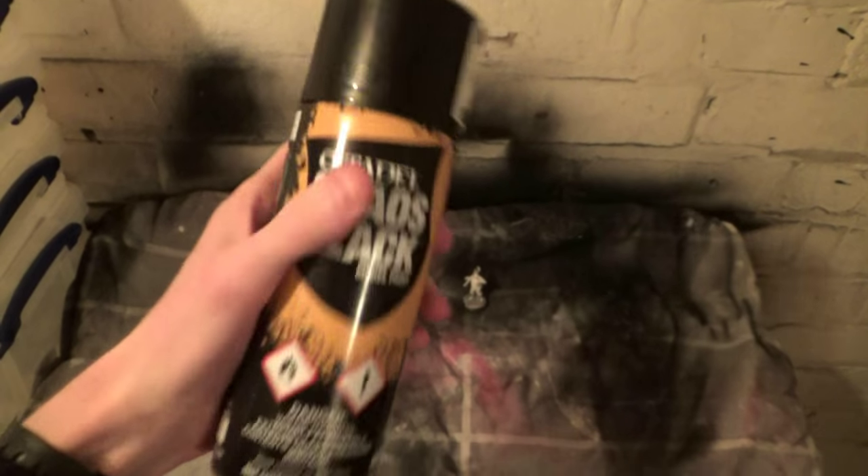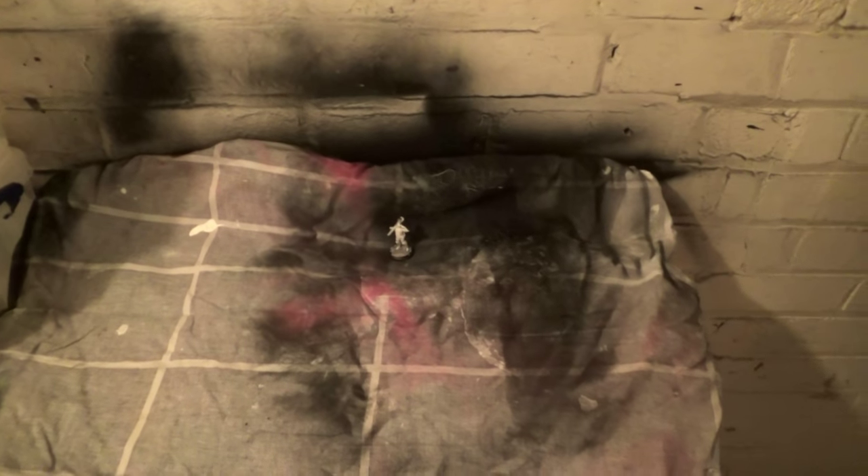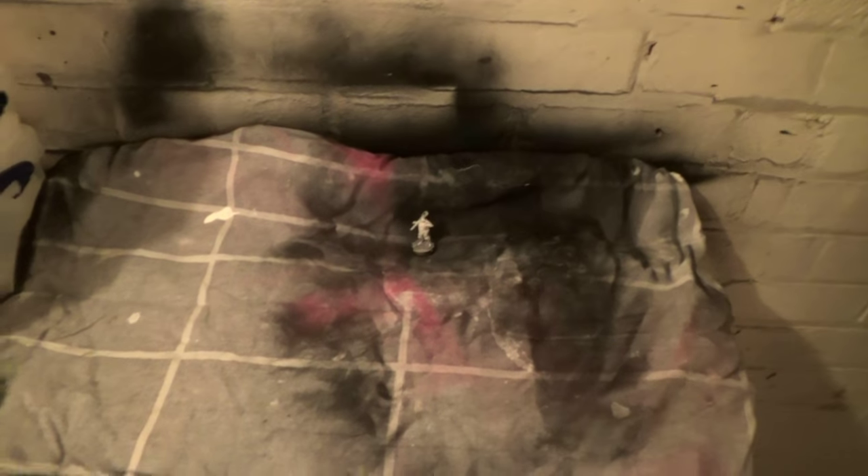Now we're just going to spray paint him black. I just get an old cloth — as you can see I get a bit on the wall as well — and then spray him. I tend to use Citadel Chaos Black; I like it because other black spray paint I've used comes out a bit shiny, but this one's quite matte. I'll spray this and come back when I've put a few base coats down. I think I'll actually time it so you can see how long I'm spending on the model — I reckon I can get it done in a couple of hours.